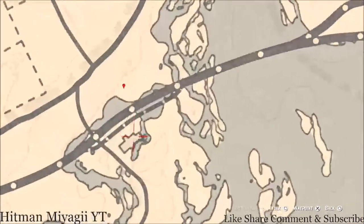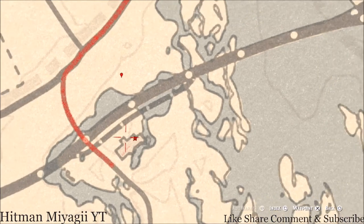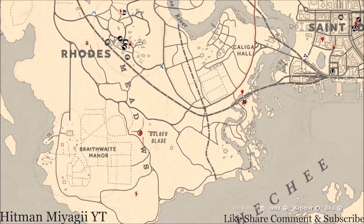If you guys want to go inside this structure right here, there's an antique alcohol bottle at the edge of the barrel inside this structure — it's a cognac bottle. Just grab it; it's on the ground, so grab it out of the bottom of the barrel.